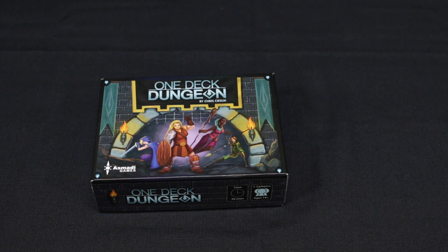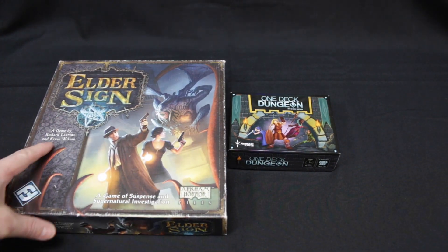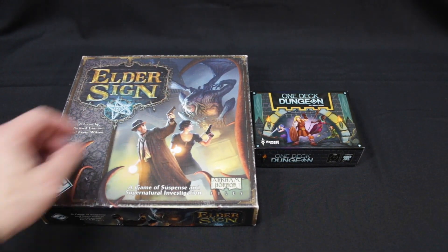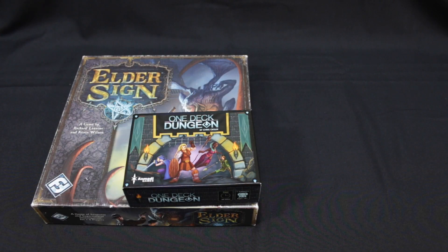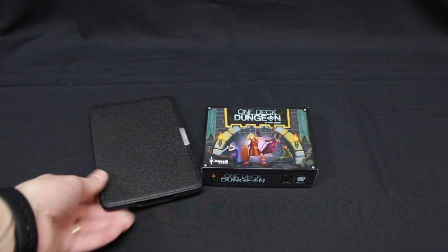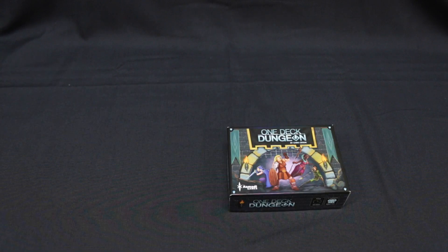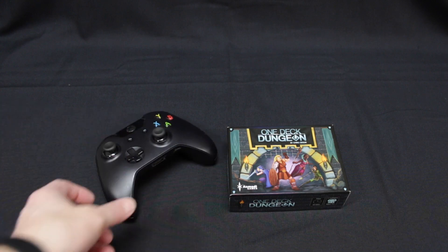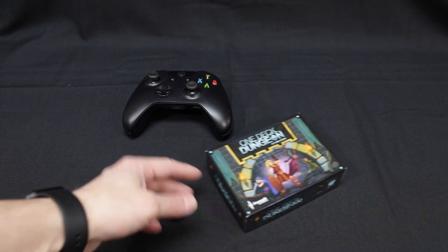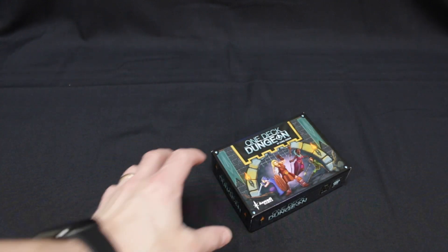This is a surprisingly small box. A lot of people are confused when this box arrives in the post because it is tiny. For reference, here is Elder Sign placed next to One Deck Dungeon — they are pretty small. If you don't own Elder Sign, go and get it. Here it is next to a Kindle, and here it is next to an Xbox One controller. It's about the same size. Let's not get bogged down — it's small.